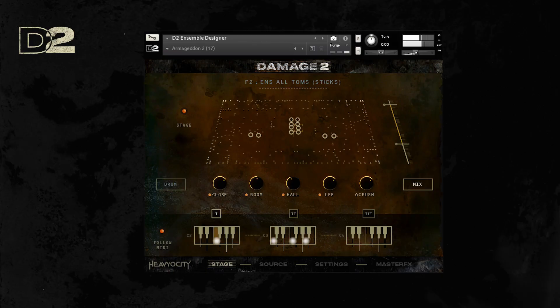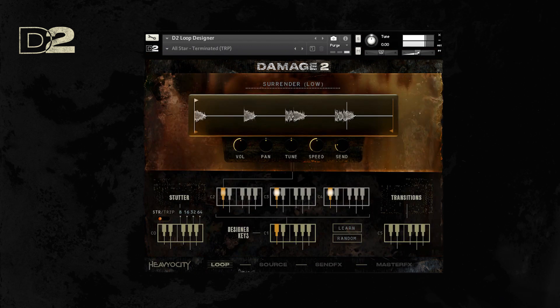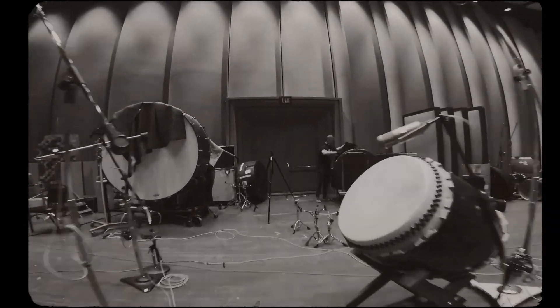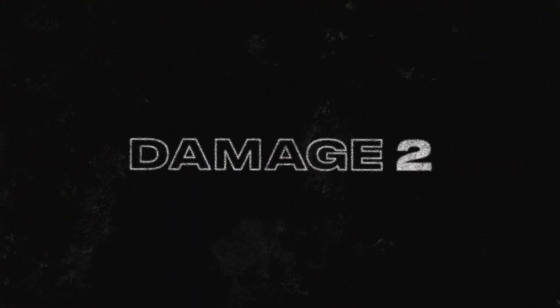Whether it be the ensemble designer, the kit designer, or the loop designer, Damage 2 was engineered to make it quick and easy for any and all music makers to inflict total destruction on their track.